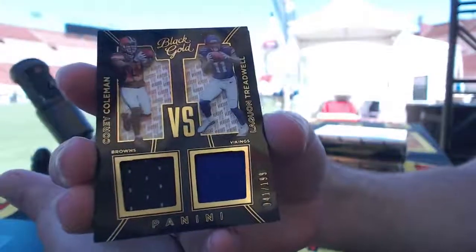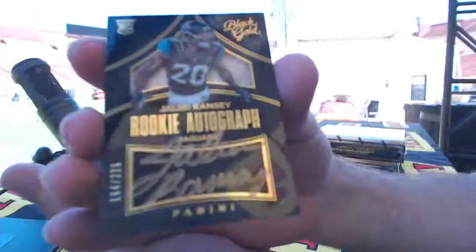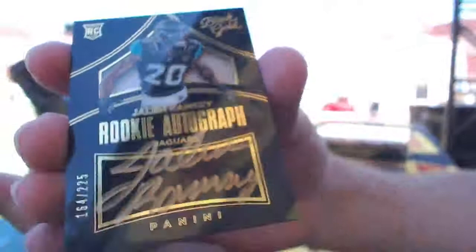Browns and Vikes. Charlie's like 'you're telling me there's a chance' — and number 225, Jalen Ramsey rookie auto hard sign for the Jags.